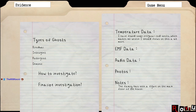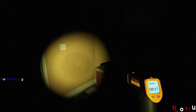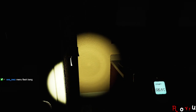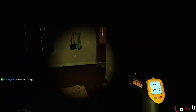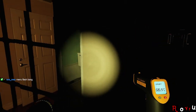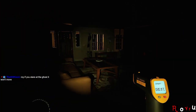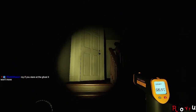Temperature data — I found some irregular cold spots, which makes me believe I should focus on this a bit more. You need to find like three pieces of evidence of the same kind to progress, and you can do it at any pace. The thermometer turned black — that's weird. Okay, I'm not getting any temperature on the main floor but I'll check upstairs just to be safe, because the ghost can still go upstairs — it's just really rare.